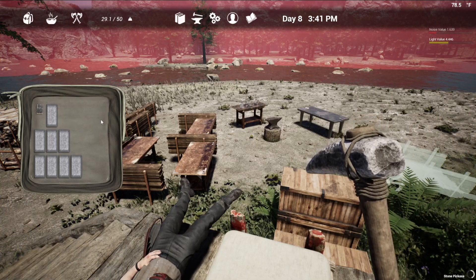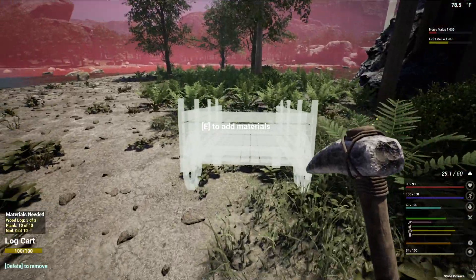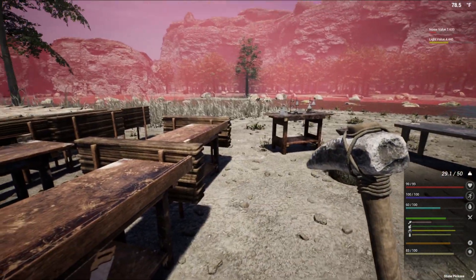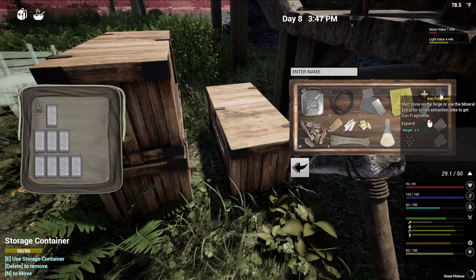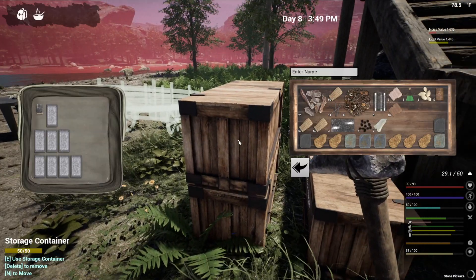Anyway, we're gonna get ourselves some nails crafted up. I'm gonna get some nails crammed in here because we're gonna need that. We're also gonna need a box and a couple of other things. I do have some more fragments here, and I've got my cure — I managed to get it.